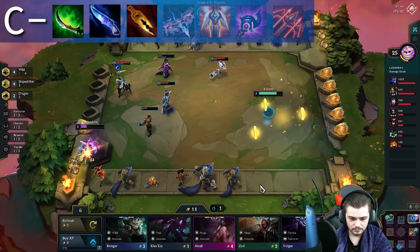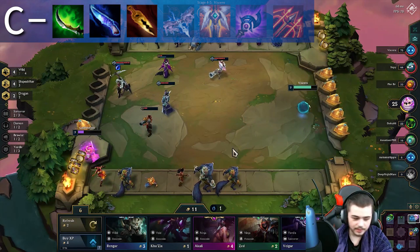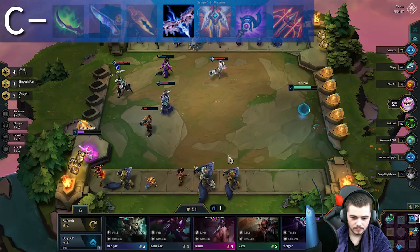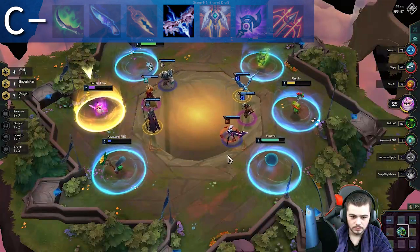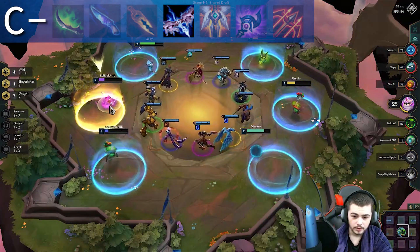For these on-hit disable items, building them is kind of like my first time — it mostly sucked, but it got the job done. Ionic Spark is really only good if you build it into a full Sorcerer comp due to how the damage procs on spellcast. Other than that, this item is pretty trash, but it does have some value in the right scenarios.